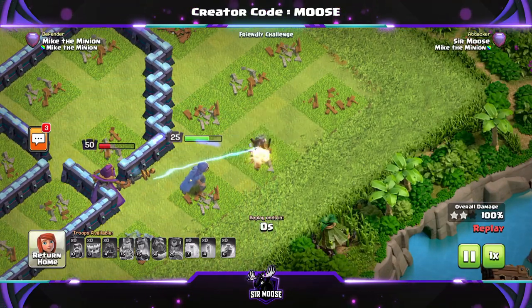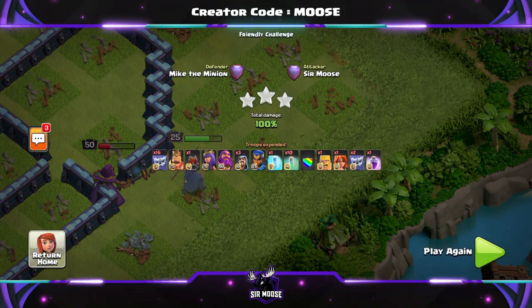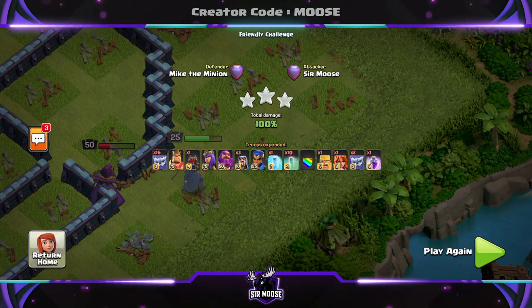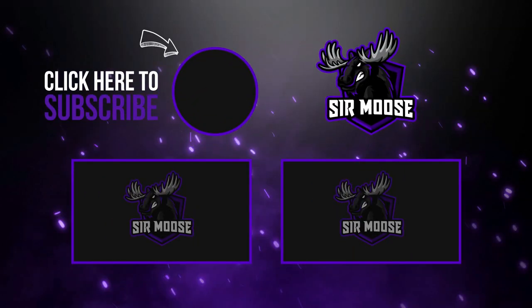Get the Royal Champion up to level 25, and just take your time — that's the main thing. Don't send her in too early. Hope you've enjoyed the video! Let me know in the comments: do you like the new invisibility walk, will you be using it? And if you have any other questions, put them there and I'll try to answer them as quickly as possible.